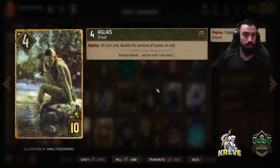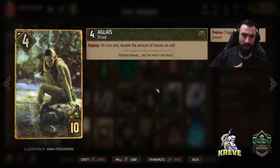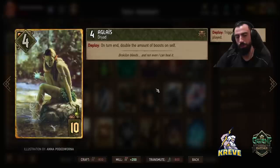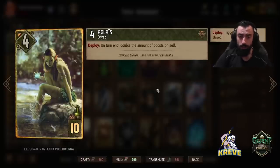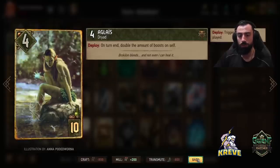With Aglase — on turn end, double the amount of boost on self. Aglase is kind of our win condition in this deck. It's usually the final card we play at the end of the match, and we can give it so many points that it can pretty much just carry us on its own in a short round three situation. Try to prioritize boosting Aglase — next best after Torque.